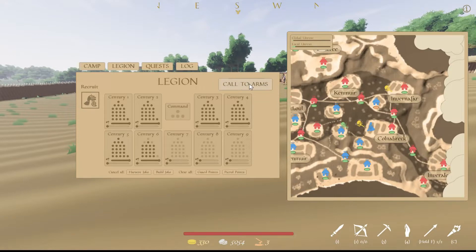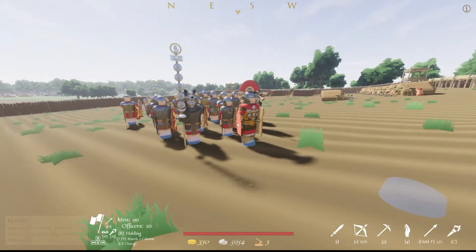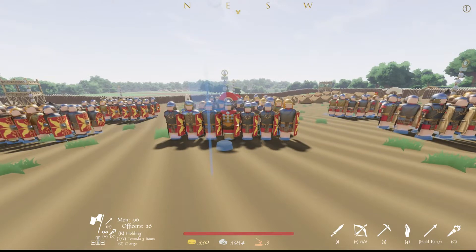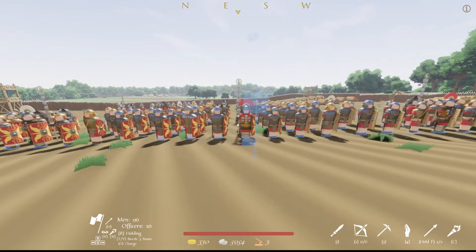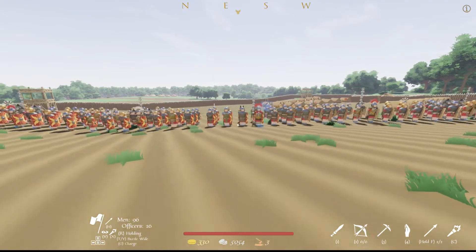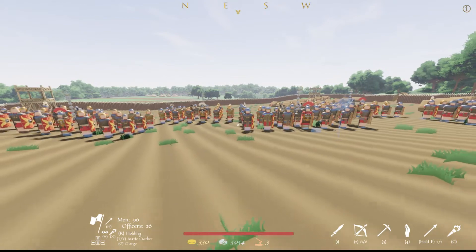Let's call everyone to arms. Now we can march in a row or in a column — three battle rows, Testudo, or march in two columns. I think the two-column formation will be the most effective. We have a lot of options to choose from.